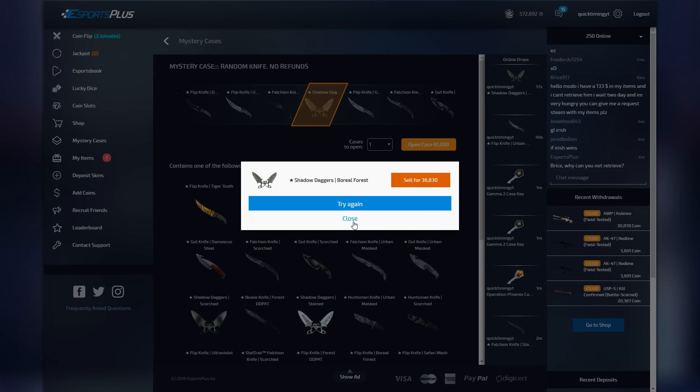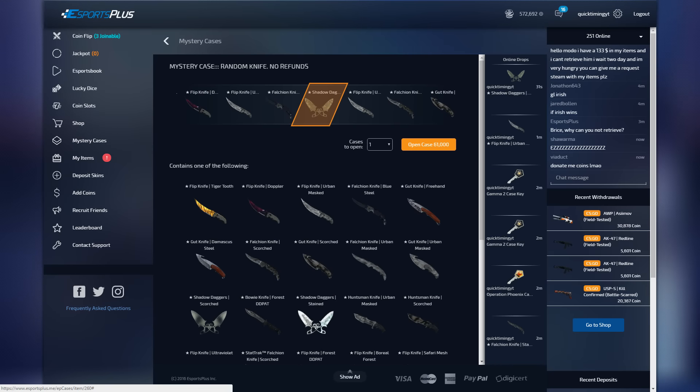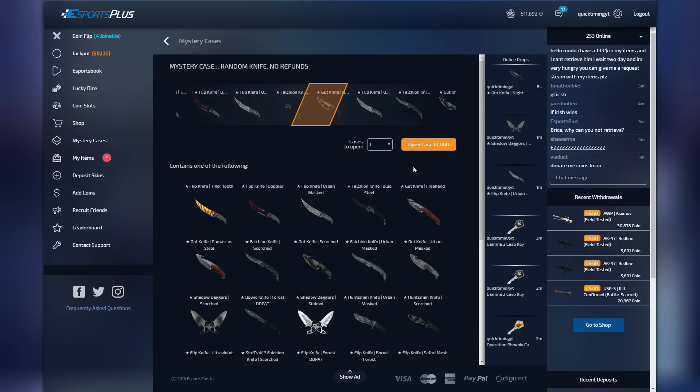This is not going too well at all. I think we're down about 300,000 to 350,000 coins at this point and we haven't gotten anything really good — all these knives are under 40 dollars. For good luck I'm going to open this next case with my nose. Okay, I've actually done it — I did it with my nose! Come on boys, give me something good... no. My luck has got to pick up at some point.